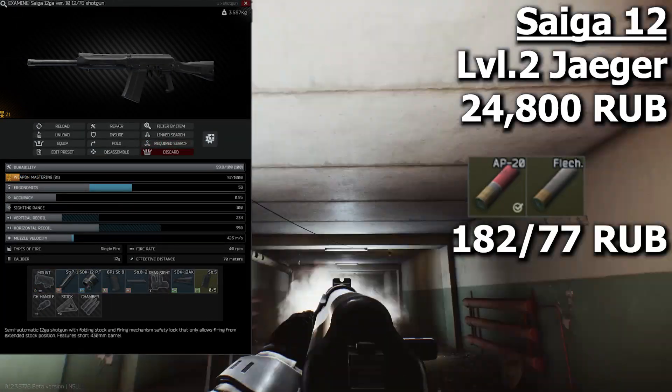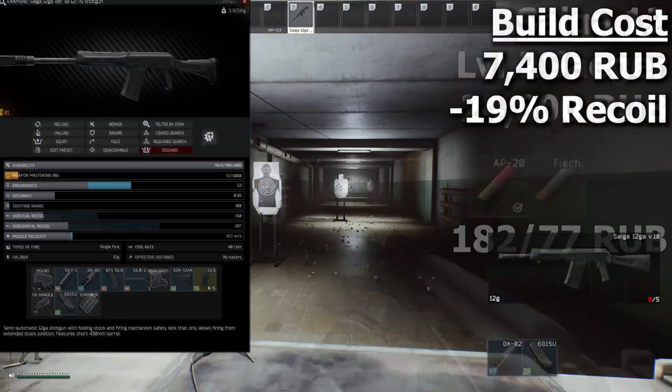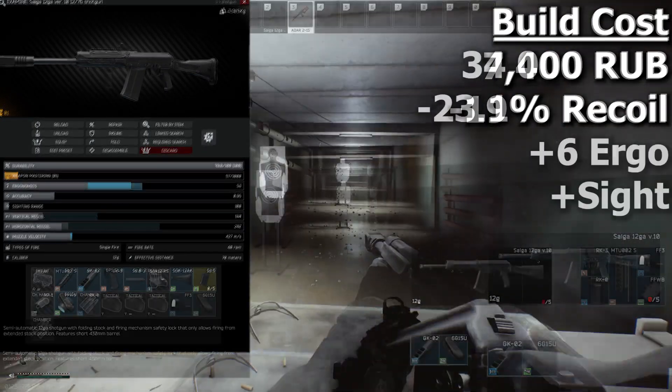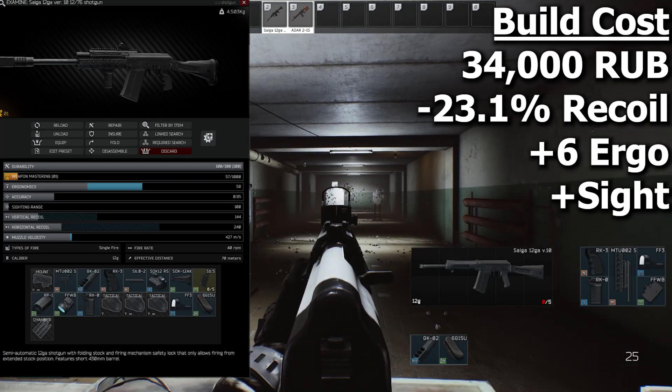The Saiga 12 is another great PVP shotgun. The only difference from the MP153 is that it's magazine fed and more modular, and one of the most important mods is the muzzle brake, giving the greatest reduction to recoil.